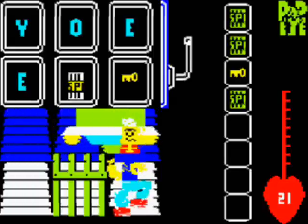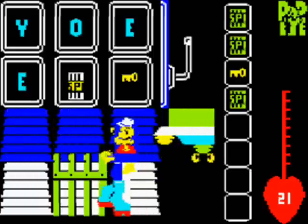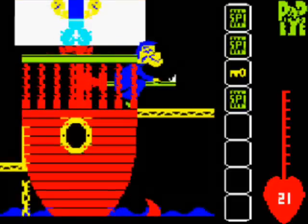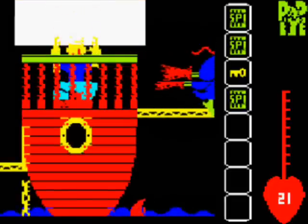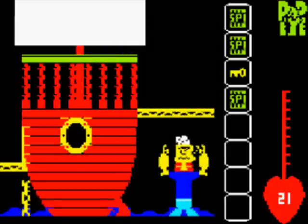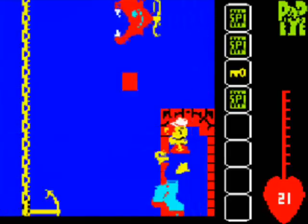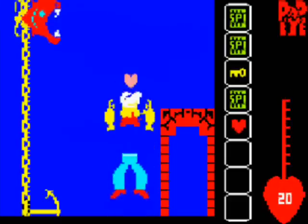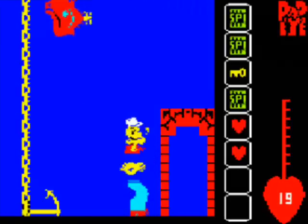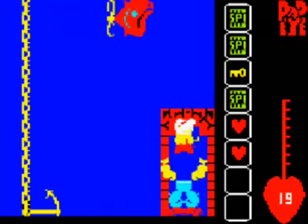Popeye decides to present Olive Oyl with 25 still-beating hearts. Why? I just don't know. Which I guess kind of explains why she fell out of love with him in the first place. I mean, come on, Popeye — what's wrong with flowers and a box of chocolates?